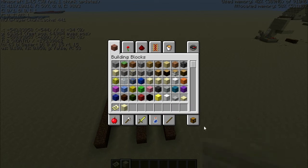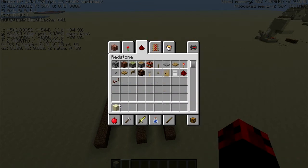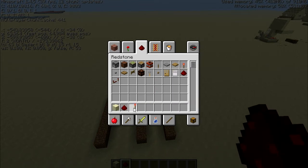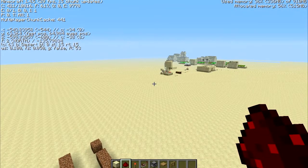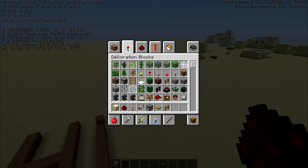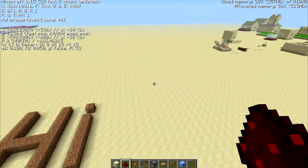You can use whatever blocks you want. First of all I'll put this into our inventory so we don't accidentally delete it. You need: redstone, redstone torches, a repeater, a dispenser, a few pressure plates, a fence, and some ice. I believe that's it.